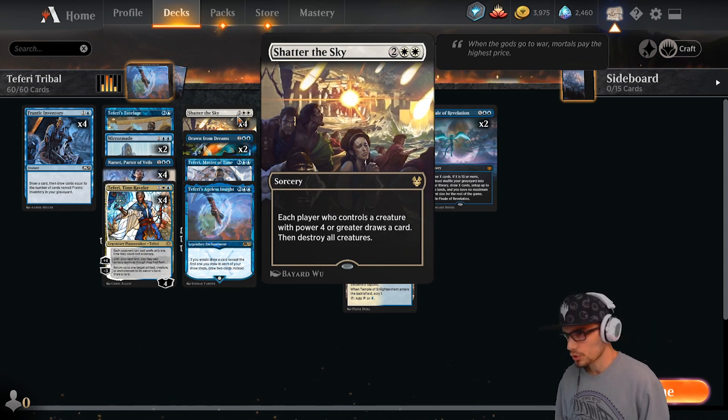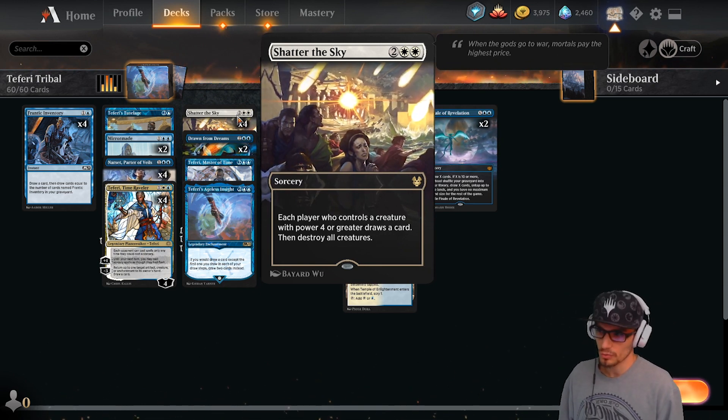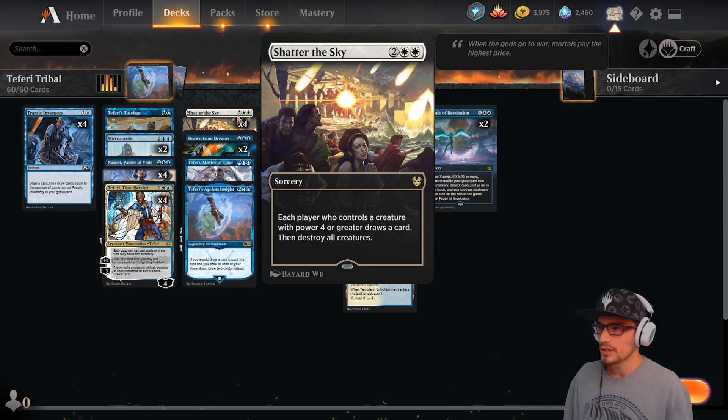Onto our four-drops: four copies of Shatter the Sky — sorcery speed. Each player who controls a creature with power four or greater gets to draw a card, and then destroy all creatures.